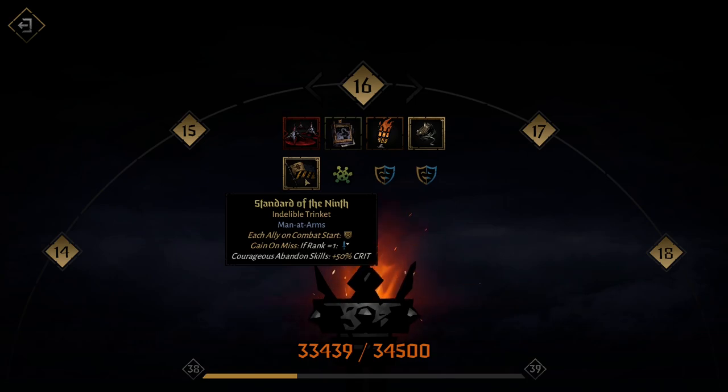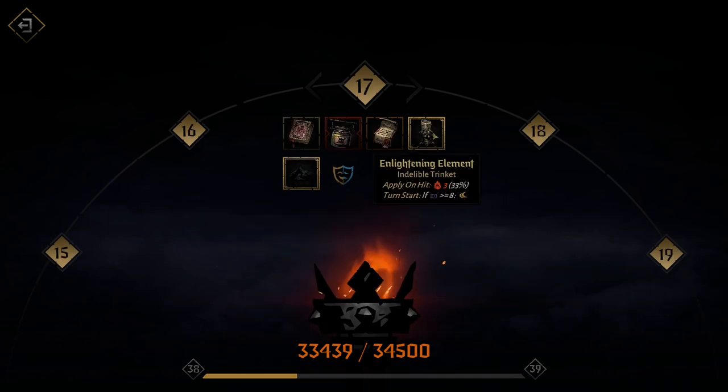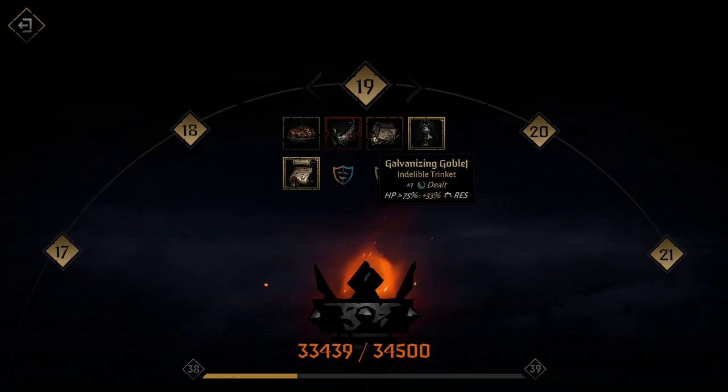Standard of the Ninth is a Man at Arms-specific trinket — great for Courageous Abandon and the death's door heal. It also has 50% crit chance, and each ally gets upgraded armor (75% damage mitigation) at combat start. Extremely good — one of the best trinkets for Man at Arms. Enlightening Element can also be strong because you can apply burn on every riposte hit, and you'll riposte like crazy with Retribution.